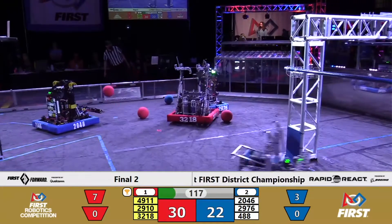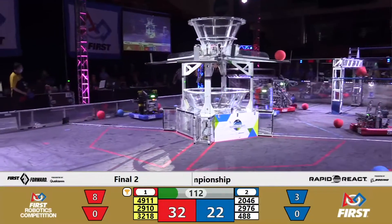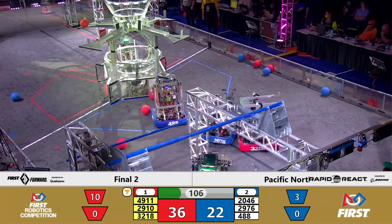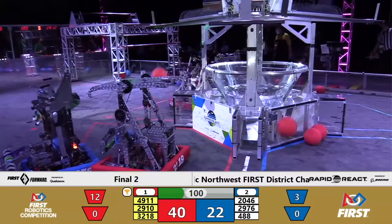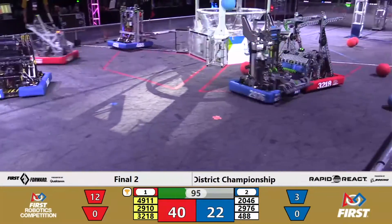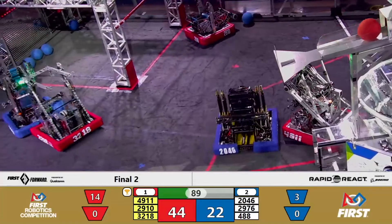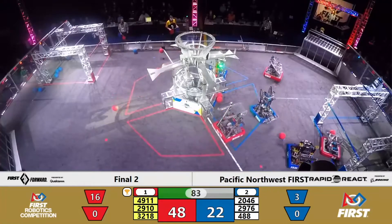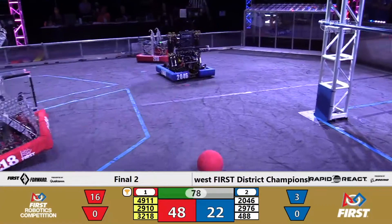Off to a strong start, but the blue alliance has plenty of time to shift things around. New strategies starting to emerge — we're seeing robots reach parts of the field we did not see earlier in the playoffs. Check out Spartabots in the top right corner of the field, your blue alliance captain, currently being chased by that Panther Robotics machine but still able to collect cargo. A layup bounces off the outer edge of the hub and goes astray, landing in the red alliance hangar. Their alliance partners will have to chase that one down. X-Bot lined up in the blue tarmac next to the hub with no cargo, playing a decoy role perhaps.